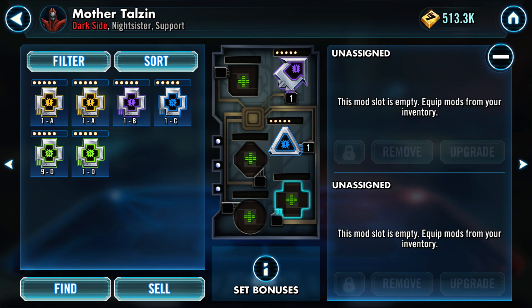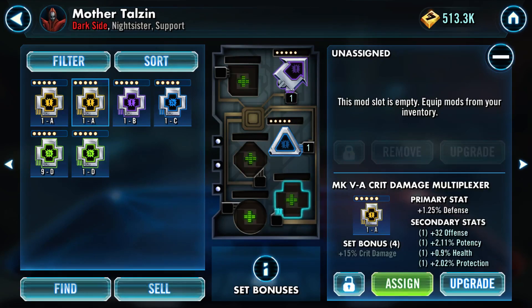Let's look at these two golds. What do we got? Offense, potency, health, protection, defense. Tenacity, health, offense, health, offense. So this version of Talzin is all about the damage - you want some really good crit chance and some really good special damage. I can't really check the stats right now because she's not high enough - she's woefully low on her base stats so I can't check versus the desired amount.